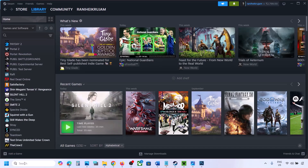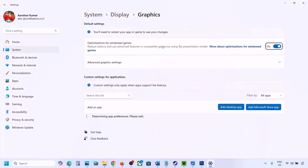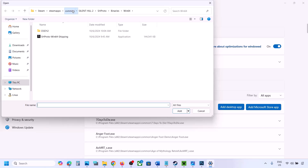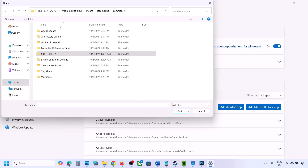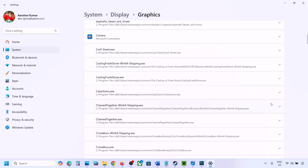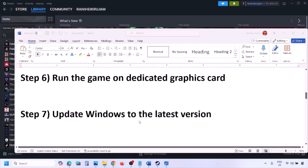The next step is to run the game on the dedicated graphics card. Type Graphics Settings in the Windows search box and open Graphics Settings. Click Add Desktop App, navigate to the game installation folder, open the game folder, and select the game EXE file. Once added, find the game in the list, click the drop-down arrow, select High Performance, and select your dedicated graphics card. Then launch the game and check.